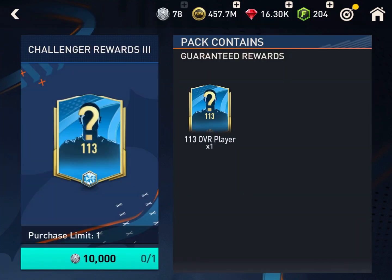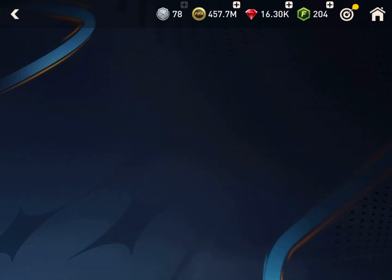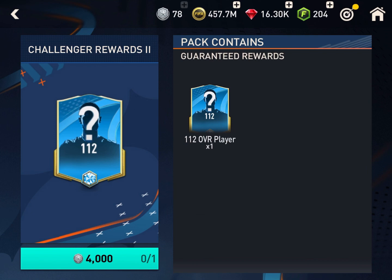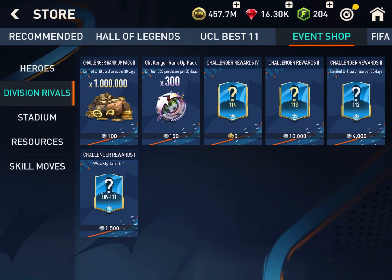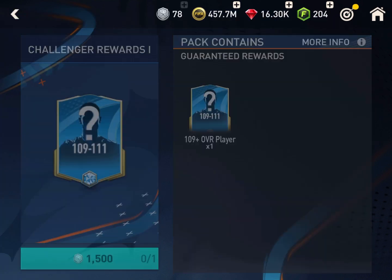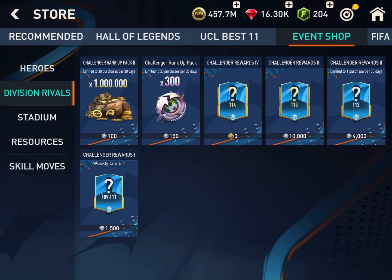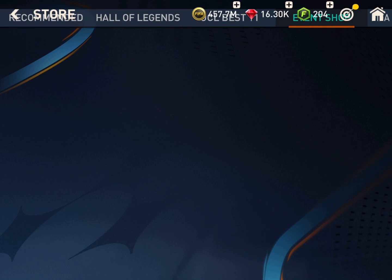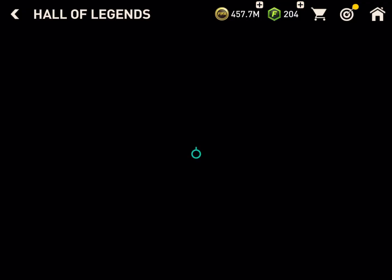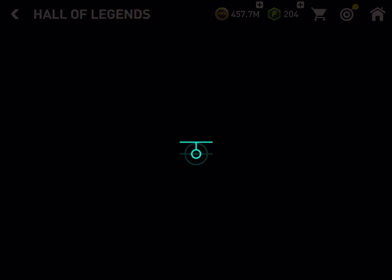For 10,000 challenger tokens you can have a 113 overall player instead of 112. For 4,000 challenger tokens you can have a 112 player, and for 1,500 challenger tokens you can have 109 to 111 players. This will affect the market very much.